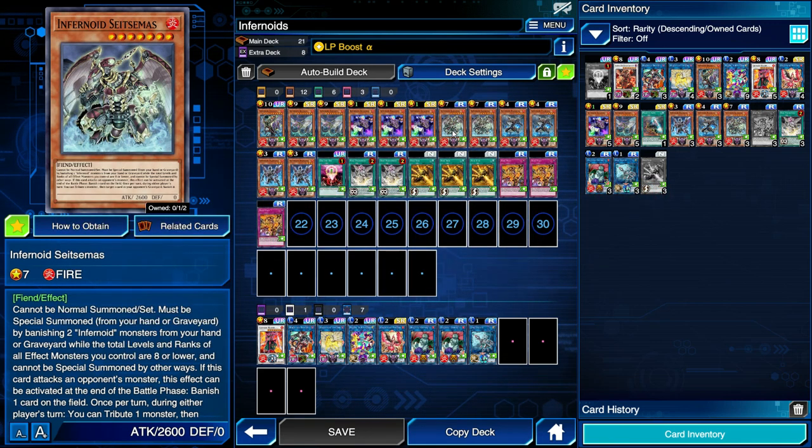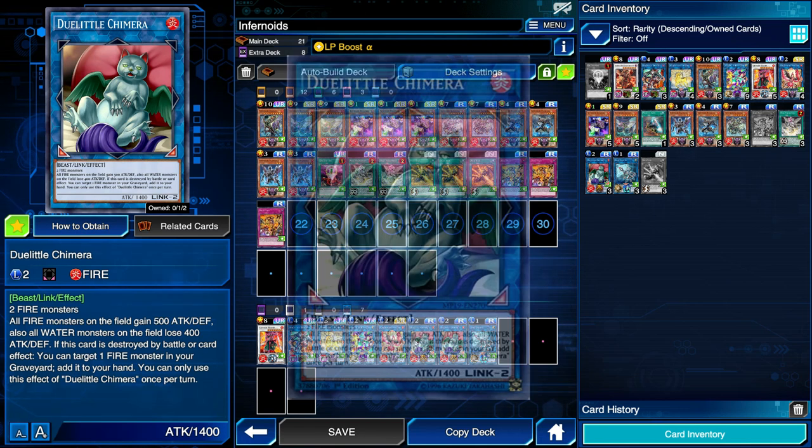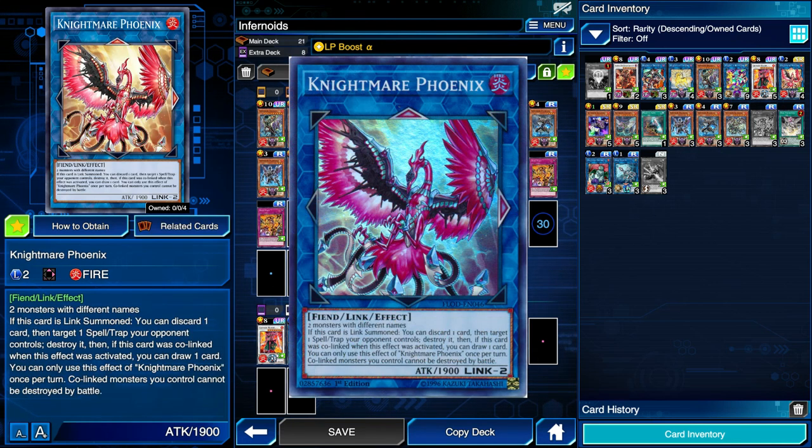Because of that level restriction downside, if we have two monsters on the field we can turn them into link monsters, which don't have levels. This removes levels from the field and resets our level count to zero. As a result, the majority of our extra deck is going to be link monsters. The main one is Duelittle Chimera, which requires any two fire monsters — the whole Infernoid archetype is fire attribute.